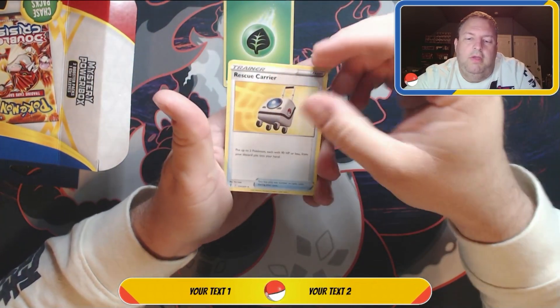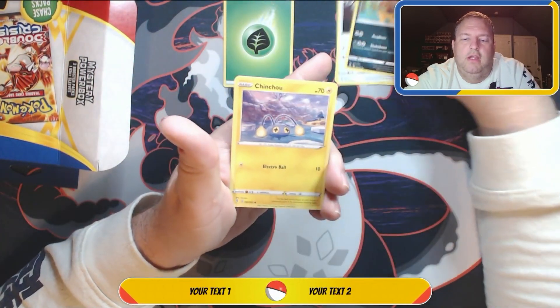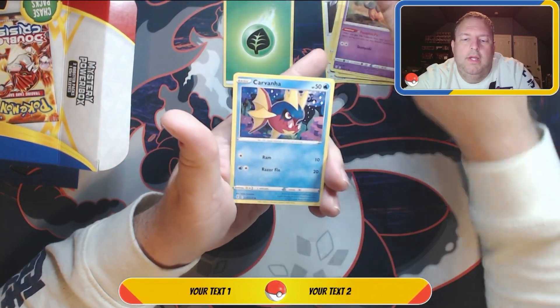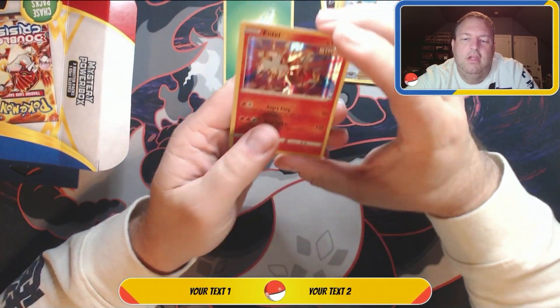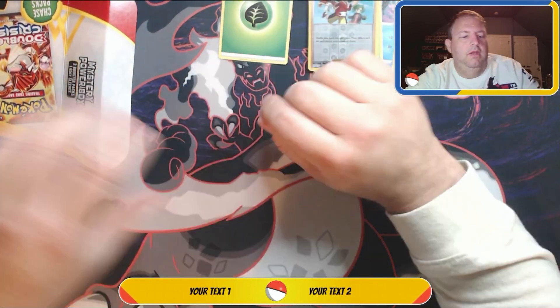Alright, so we have a Rescue Carrier, Ursaring, Scrafty, Chinchow, Dino, Pumpkaboo, Carbink, Gossifleur — we have a Copycat reverse holo, and an Entei! Nice — a holo Entei right there!